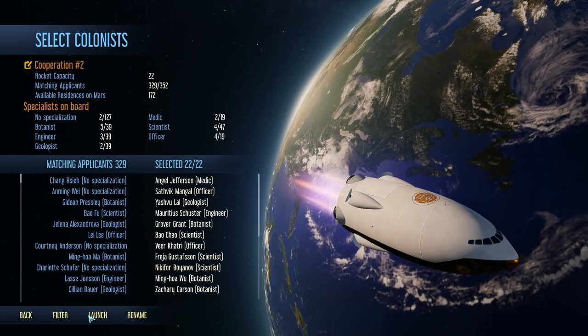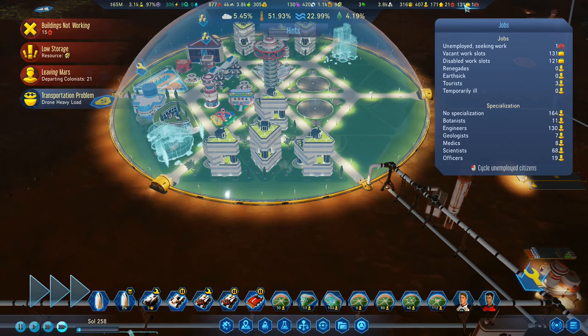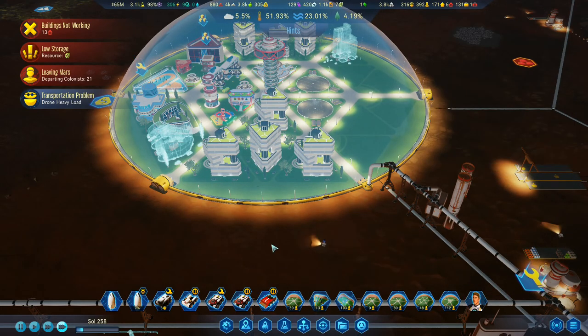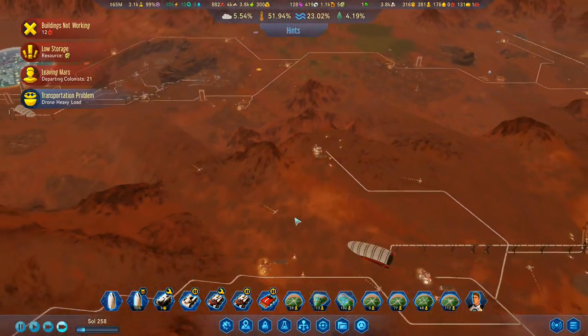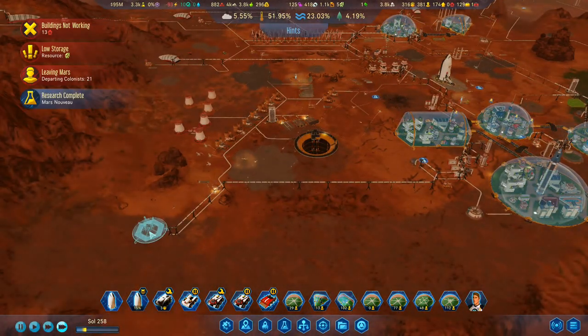I'm just going to keep taking anybody that will come along. Vacant work slots — residential slots 171, vacant work slots 131. So if I fill all the residential slots then yeah, we're going to have a bit of a problem with unemployment. But generally we should be all right.